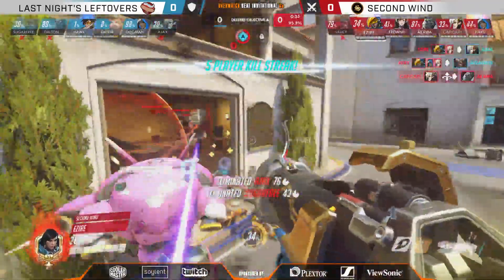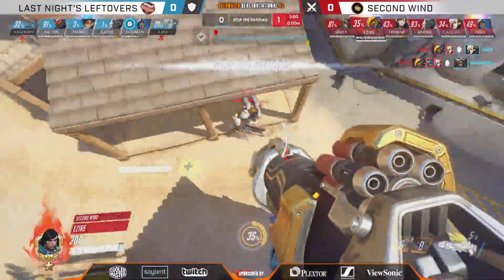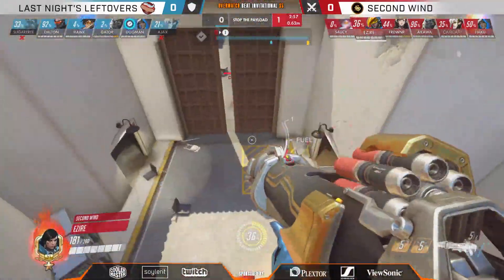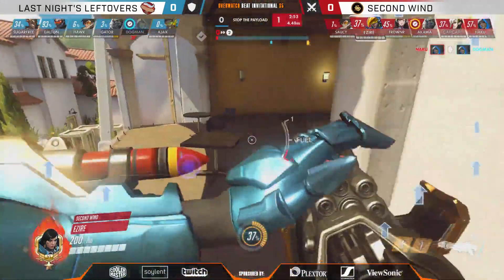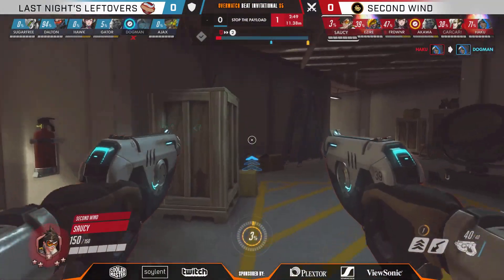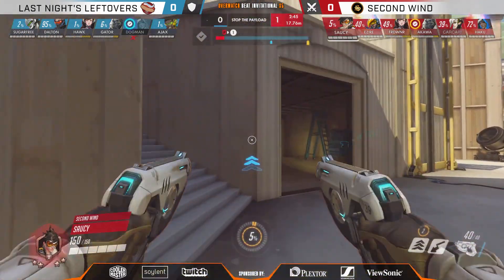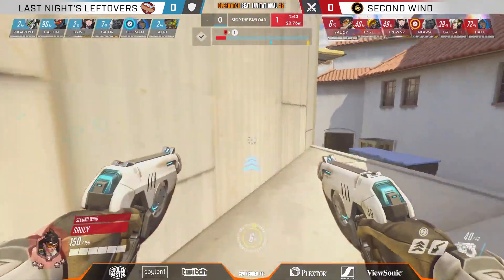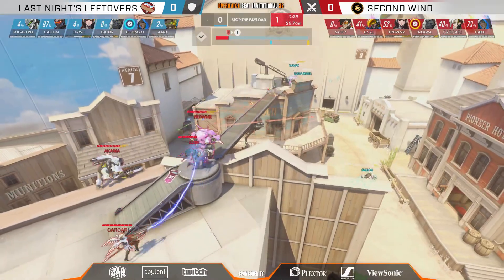This is just cleanup at this point — it was the pick on the Dogman that made the big difference. If you can't heal up all the damage coming in when there is a Junkrat and a Pharah on the field, that's going to render you exposed to all that spam. Great pick on the Dogman, and that's going to allow point A to be capped. We're going to see a lot of swaps coming up — Sugarfree over to Genji, and Saucy over to Tracer to contest the ground.